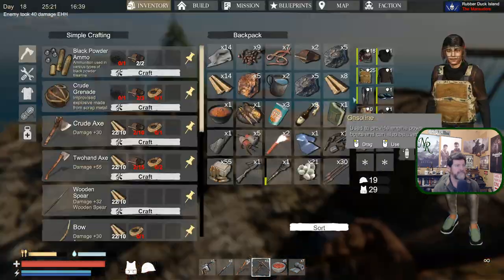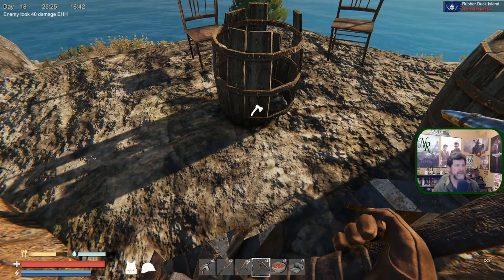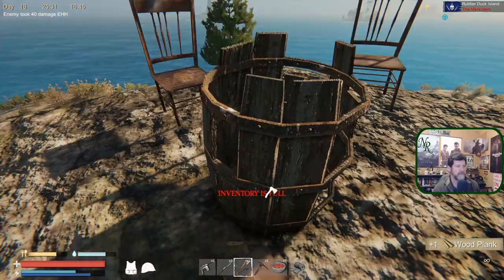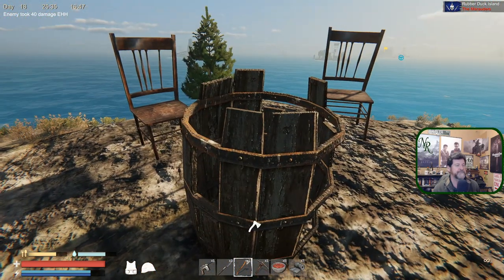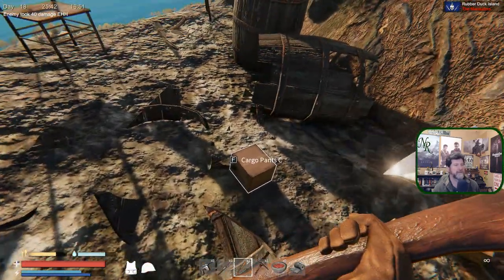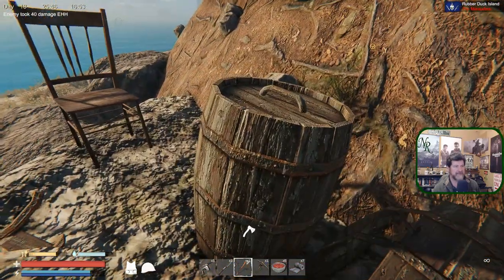Wood — I can handle some more. We dropped cargo pants — that was sitting inside the barrel apparently. Inventory full — we dropped something else, a handbag. What else is in these barrels?